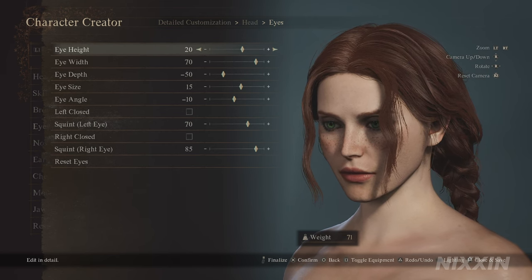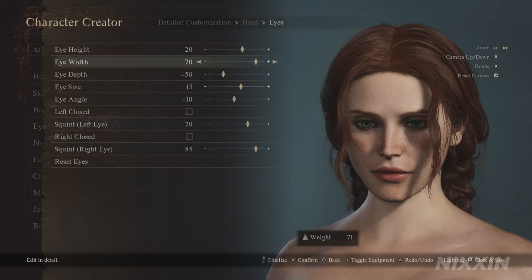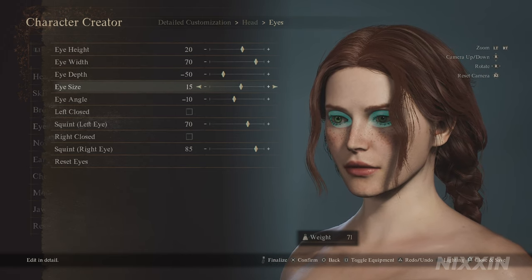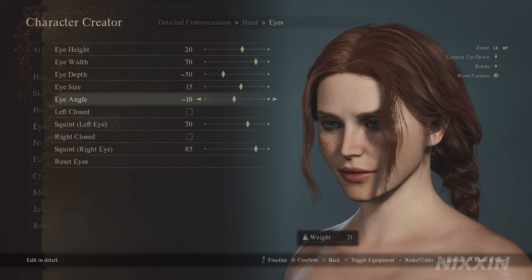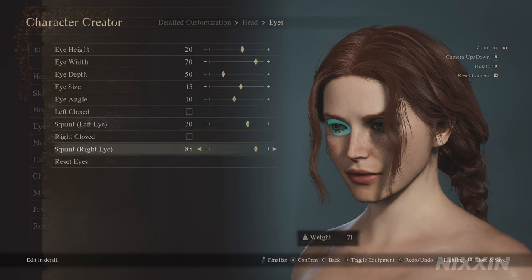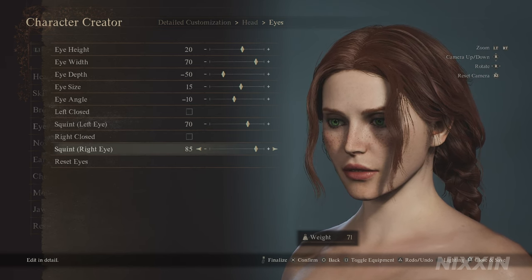For the eyes, we have height at 20, width 70 — she does have a little bit of distance between her eyes. Eye depth at minus 50, size 15, eye angle at minus 10. The left side screen is 70 and the right side is 85, because on this base head her right eye is slightly bigger.